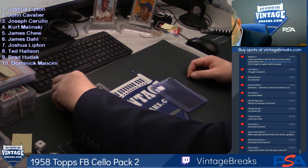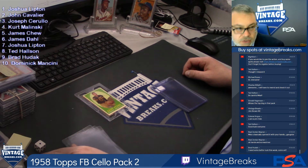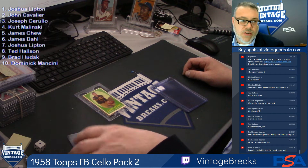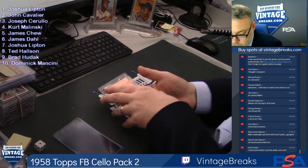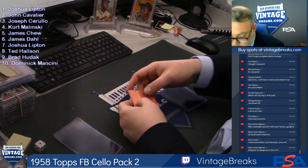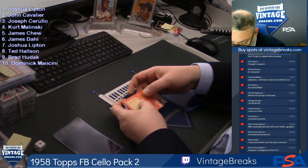Hopefully there's 10 cards in between. Of course, if we're one card short, the last spot in the break — Dom would get a refund. If we have one extra card or two extra cards, it starts with Joshua Lipton and John C. Let's go. Nice and tight — let's go.